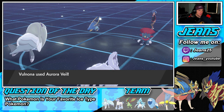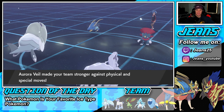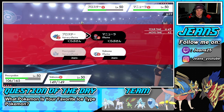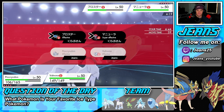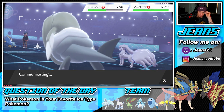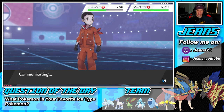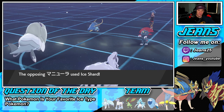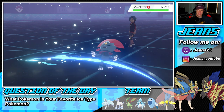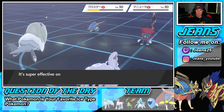Now we get off Aurora Veil. I see Weavile potentially being stashed, so I might just double in with Gleam and Fishious Rend. We're Choice-locked into Fishious Rend so we'll hit up on you. I think Gleam is the play. War Veil is up and if we get rid of Weavile then Coalossal doesn't really stand a chance. Ice Shard flies through — easy. Fishious Rend brings him down nicely and Gleam picks up the KO on Weavile.